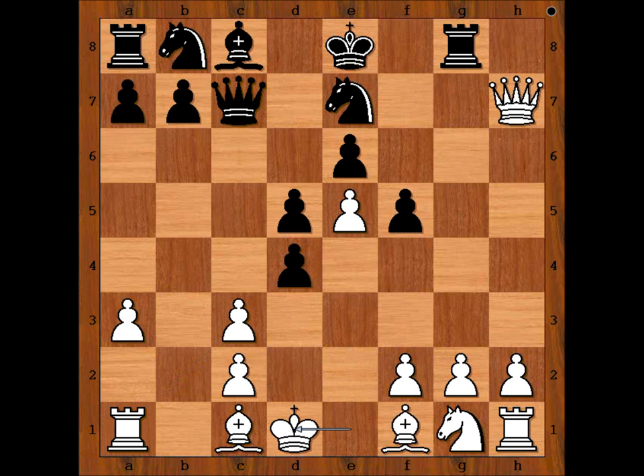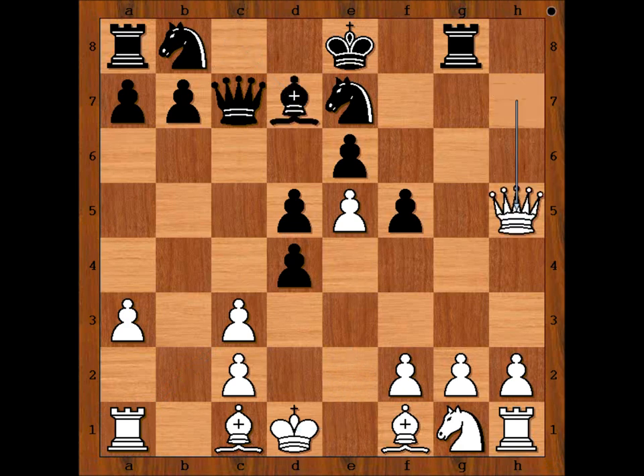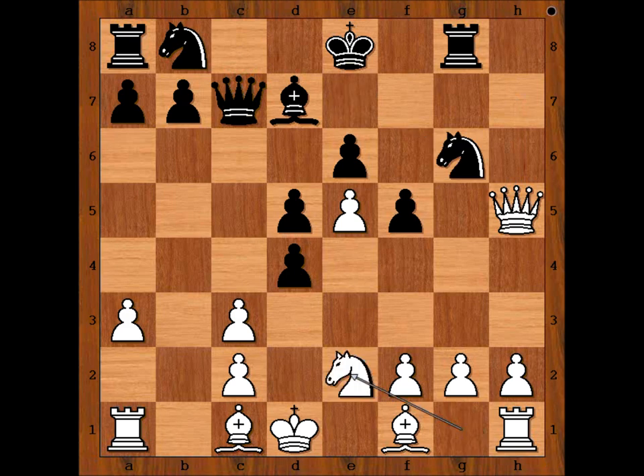So we have King to D1, Bishop to D7, Queen to H5, check, Knight to G6, blocking. Knight to E2 — the idea is Knight takes on D4.